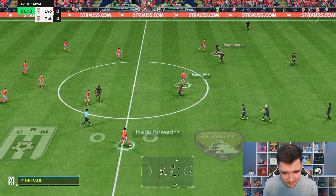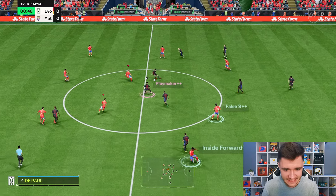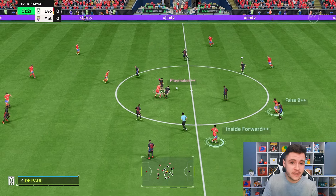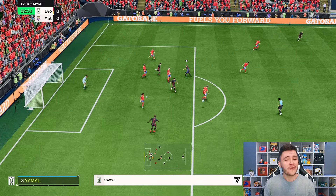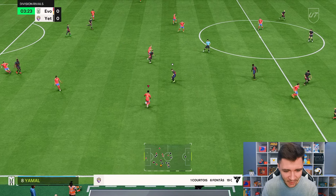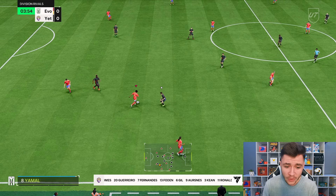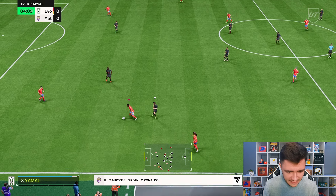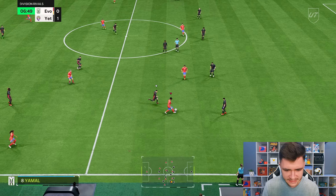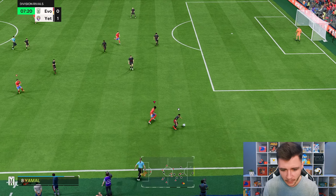Here we are jumping into game number one using the new Lamine Yamal evolution card, and I must say I'm actually really excited to test him out. As that inside forward in the 4-4-2 formation, we need him to be very clinical going forward and also to create a lot of chances. First things first, you guys know how we like to start off every player review — that is by testing out the card's dribbling. He does have really good agility; the balance is a little bit lower and then also the composure. But on the ball, he is still very quick and swift. He also has the Technical play style and the four star skill moves, so that's going to be a huge part to his game.